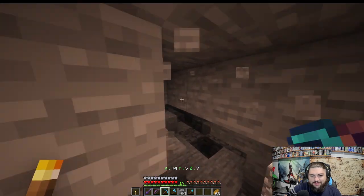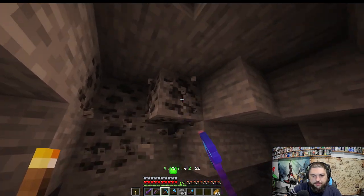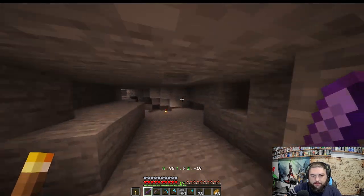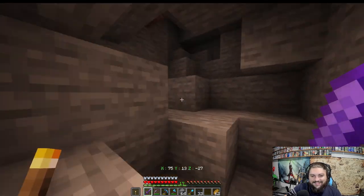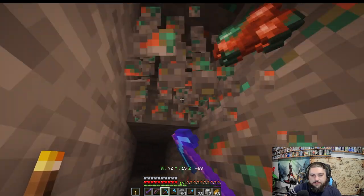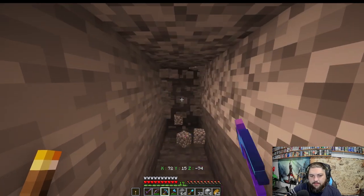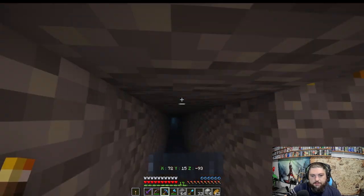I'm out of torches so I'll keep one in my offhand, but it's getting dangerous down here — I don't even have a shield. I want to get some dripstone for lava production too. The goal is to have all production — automated as much as possible — in one factory. I'll also grab some copper as a decorative block, though without honey I can't wax it, so it'll oxidize green.